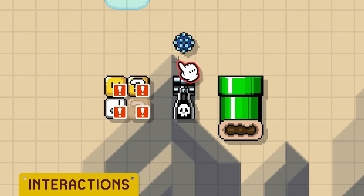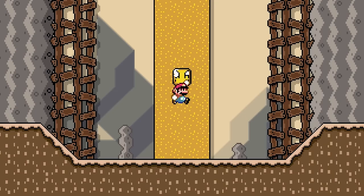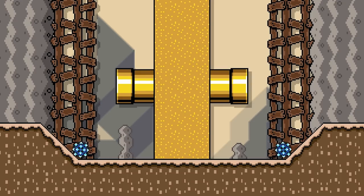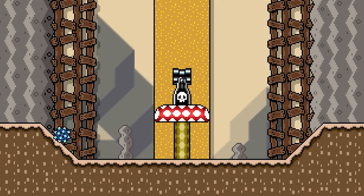A Spike Ball can be placed inside of a block, pipe, and Bill Blaster. A Spike Ball released from a block will always roll to the right. A Spike Ball spawned from a horizontally facing pipe will roll in the direction the pipe is facing. One spawned from a vertically facing pipe will roll in the direction Mario was in when the pipe began spawning it. A pipe will only spawn one Spike Ball at a time, spawning another once the first is no longer loaded. A Spike Ball launched by a Bill Blaster will roll in the direction it was launched in, and similarly, a Bill Blaster will only launch one until the first is no longer loaded.